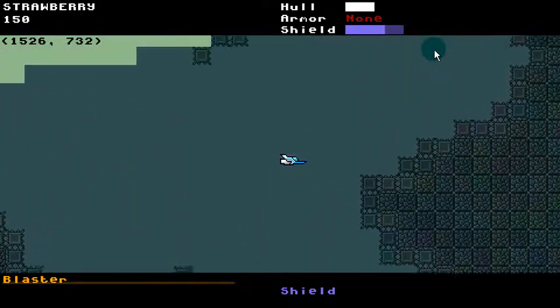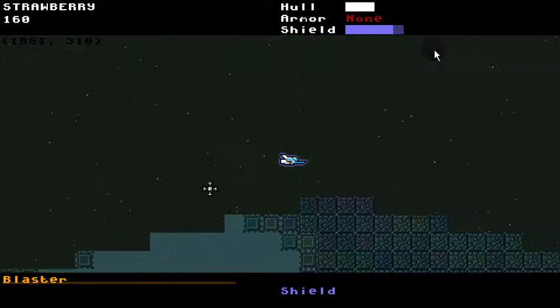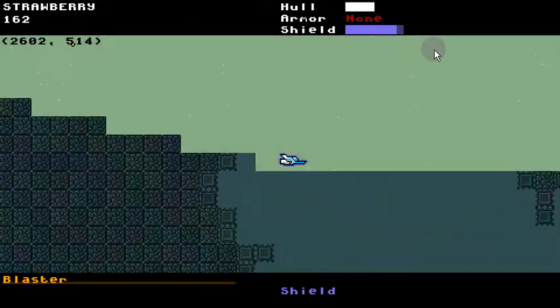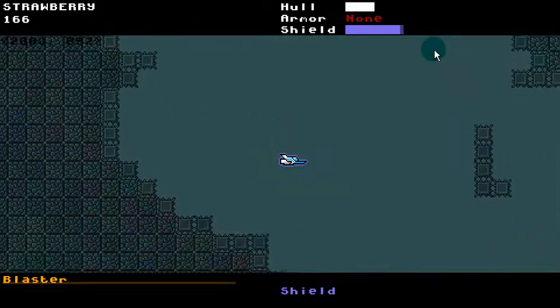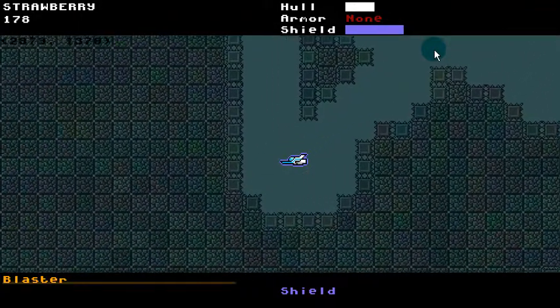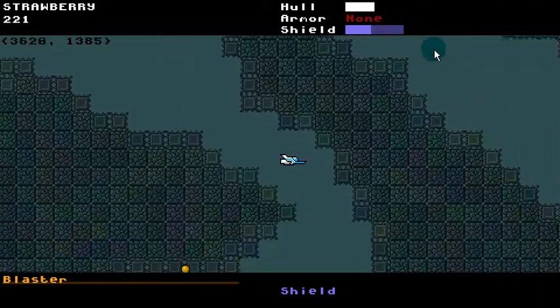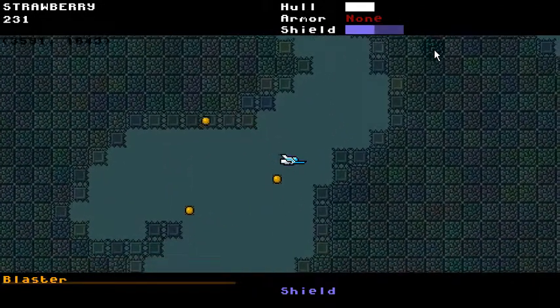Spiky walls also deal more damage in deeper levels. My only worry — that I don't quite know how to deal with — is that when you go backwards through the levels, the levels will be getting easier again. I'll just have to compensate for that by making the enemies meaner. It will be a different sort of challenge.